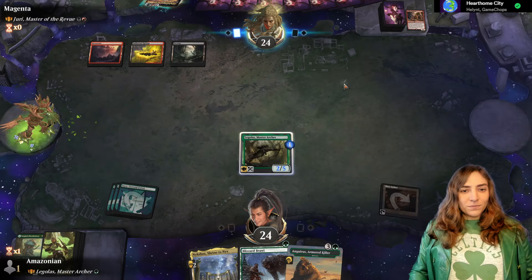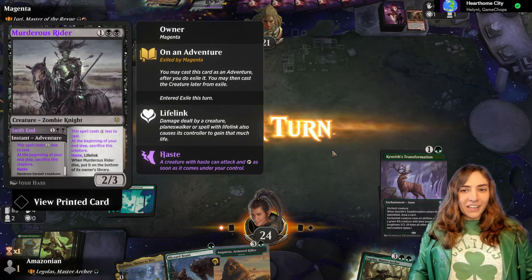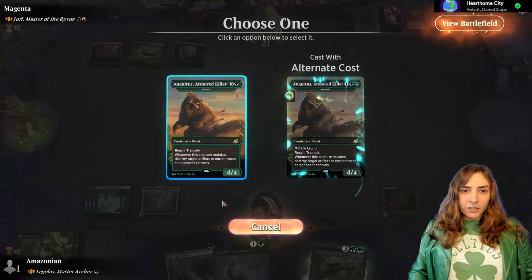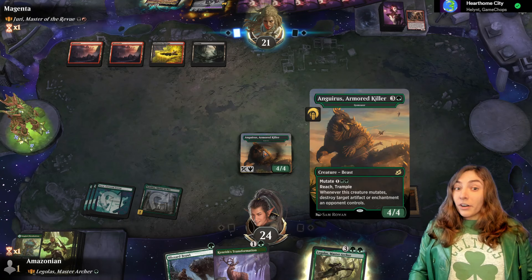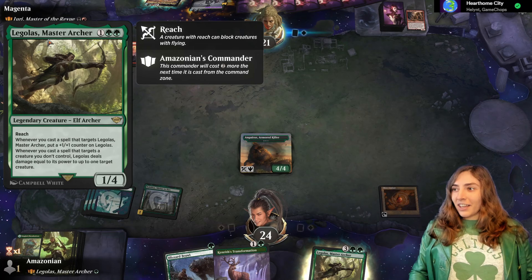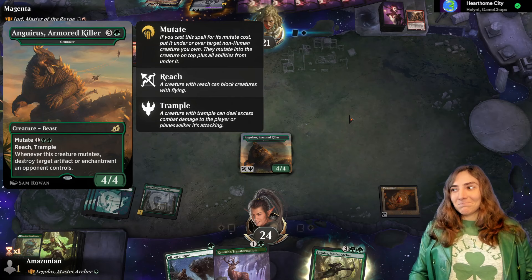Murderous Rider — they have murdered Legolas. That's the thing they got that gets auto-sacrificed. I was hoping to save the Gem Razer to be a mutate, but I don't think we need it as a mutate. Playing this as a 4/4 with Reach and Trample is a good use of our turn. By the way, there is a downside to using Gem Razer to mutate in this deck — if you target Legolas with it and put the Gem Razer on top, he stops being an Elf, which means Roaming Throne no longer doubles his abilities unless you name Beast.